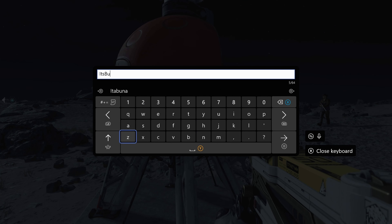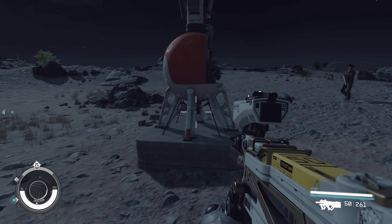I'm going to press X to rename it — I'll call it Buzzer's Outpost 2.0 — so we don't lose it. Then I'm going to press the menu and go to the star map.